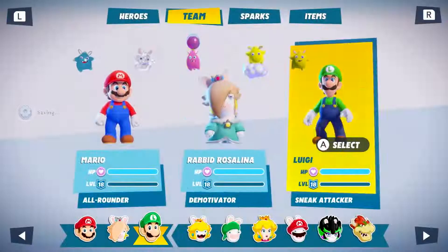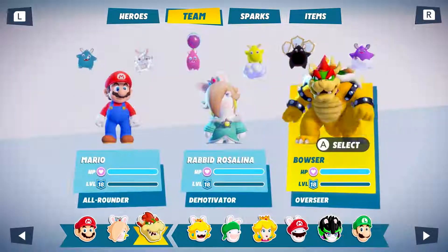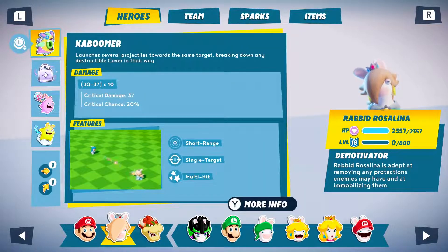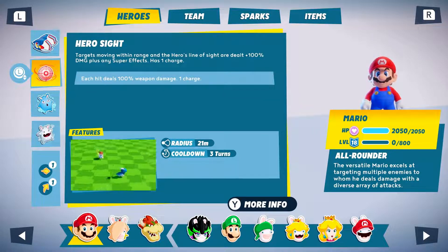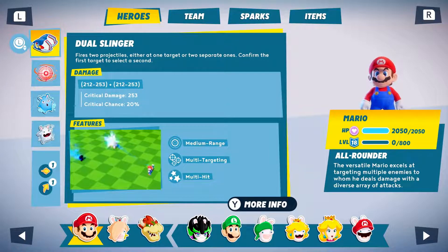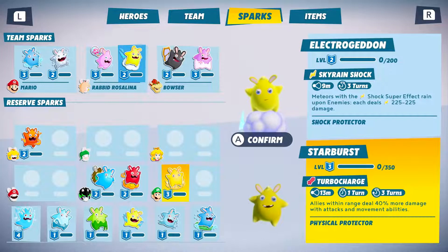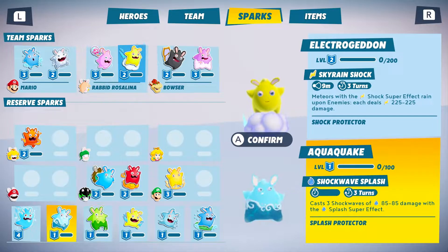Let's pick Bowser first. His huge health stats will allow him to sustain heavy damage. Rabbit Rosalina's signature technique will be key to neutralize enemies while the other heroes focus on the darkness eyes. We'll keep Mario on the team to take advantage of his great mobility skills. Now, the sparks — there are dozens of sparks you can pair with your heroes. They will grant elemental damage, resistances, help control the battlefield, and much more.